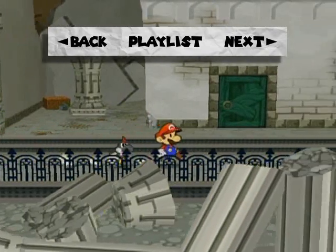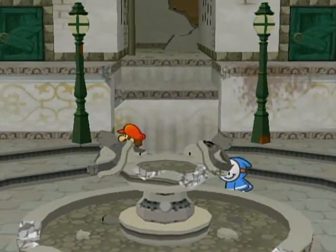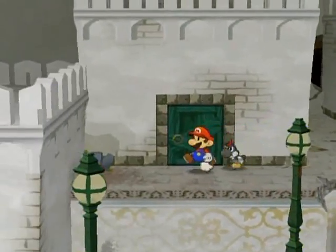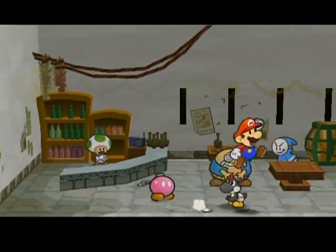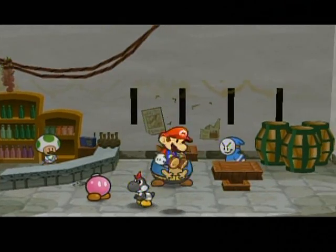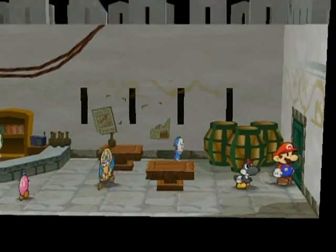Hello everyone and welcome back to the walkthrough. While I was editing the videos I noticed I forgot something back in the cafe. So let's go back in here and spin jump. Well it is there but that wasn't the spot I'm supposed to hit to flip it over. There we go — a star piece. Back to Twilight Town.